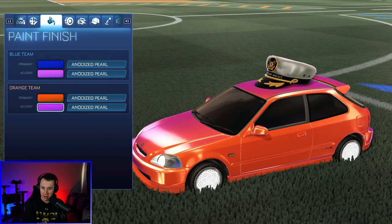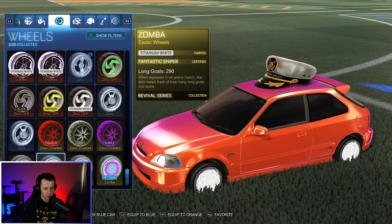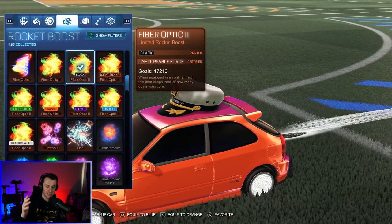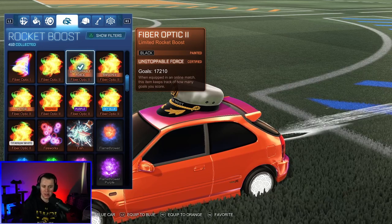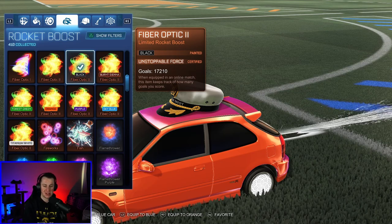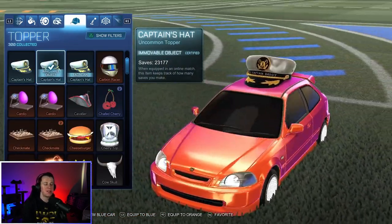Those are the paint finishes and colors. For the wheels, I always have the white Zambas — I've been using those for a long time. For the boost, I get asked about this all the time. I've been using Fiber Optic 2 painted black for probably five or six years now — over 17,000 goals with it. I love this boost.